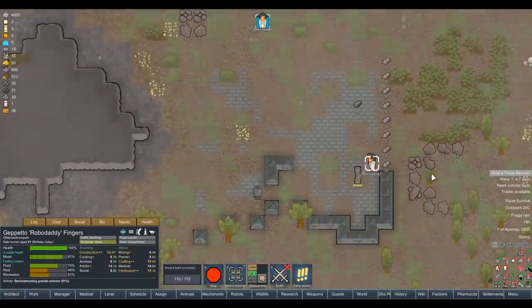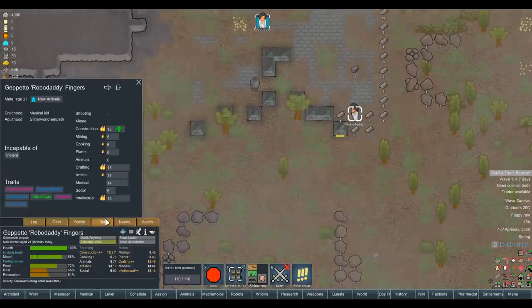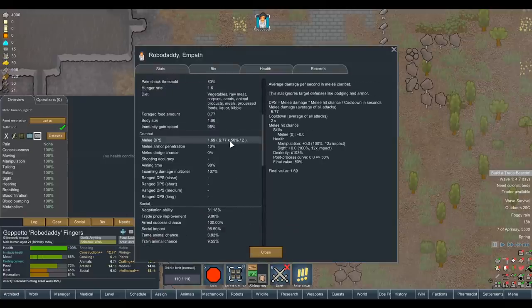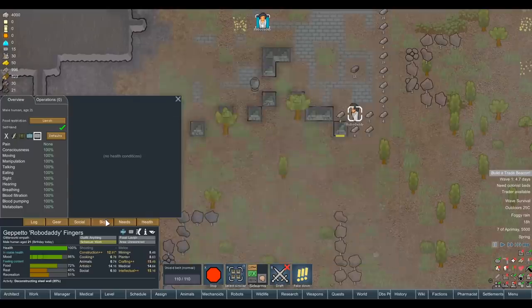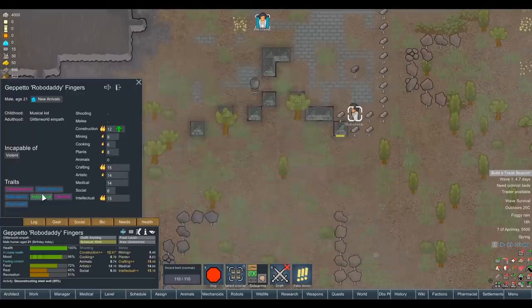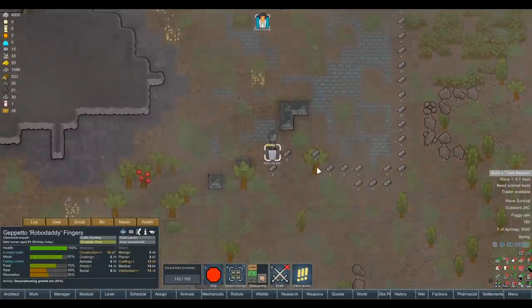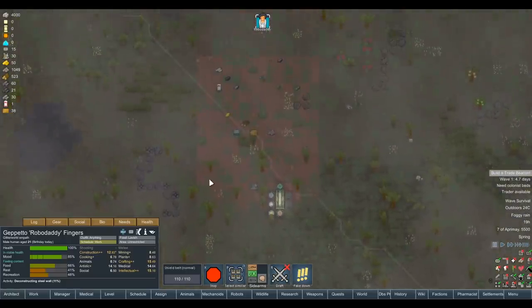Why is he so fast? It's probably something to do with the fact we're playing at speed four. Let's take a look at deconstruction. His traits, of course - he's got Industrious, so he gets a 35% work speed bonus. That's his only bonus right now. Other than that he's just a regular squishy human being with no combat abilities at all. I think that's a fair trade-off. Let's see if we can use enough steel now to put down our basic structure.